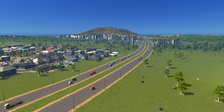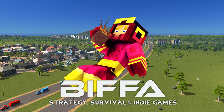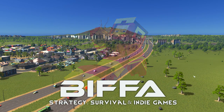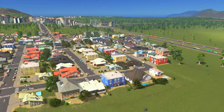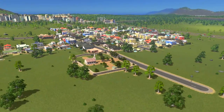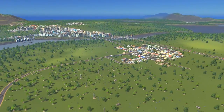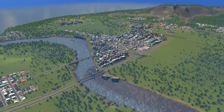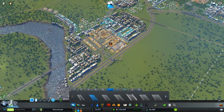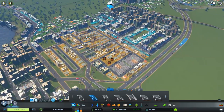Hello guys and welcome back to the next episode of City Skylines, the Transporting Westward scenario. Thank you all for your help in the comments below — lots of fantastic ideas and a couple of things I missed in the last episode which we're going to fix up as well. The goal of this scenario is to transport 1 million people by public transportation, and we've got 700 weeks to do it.